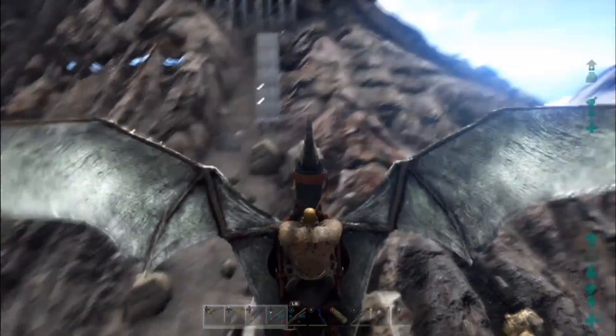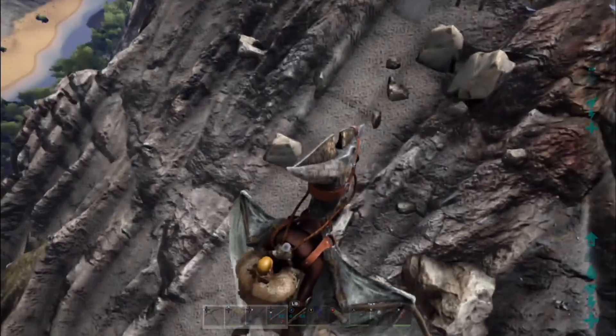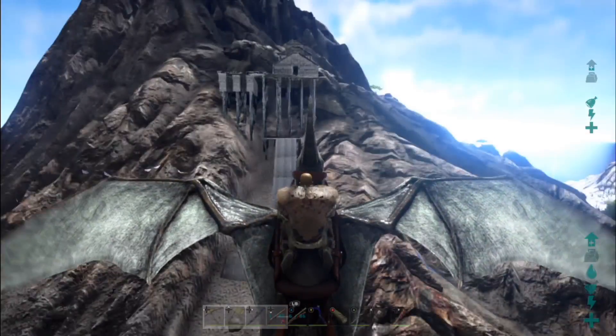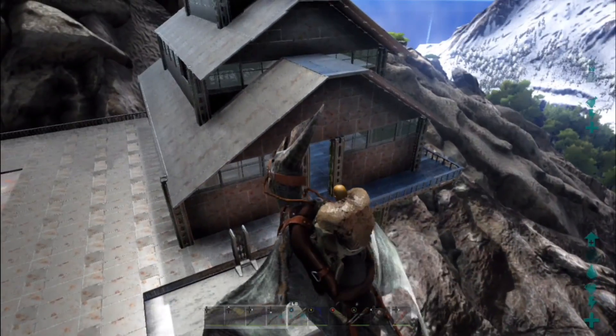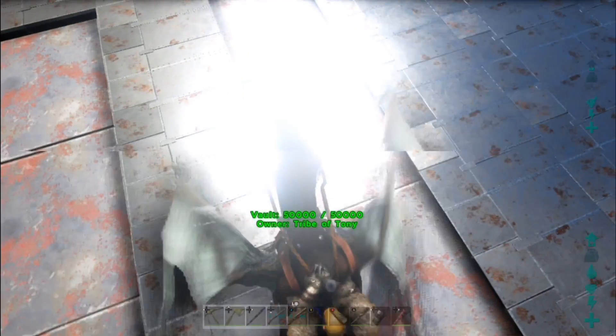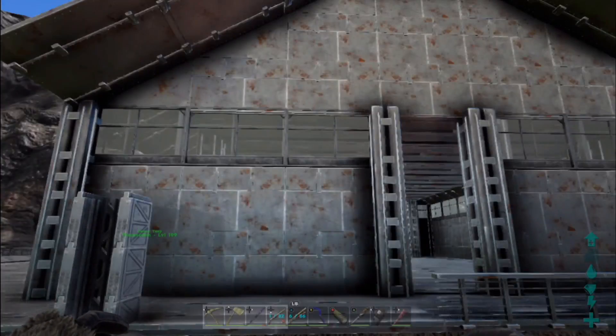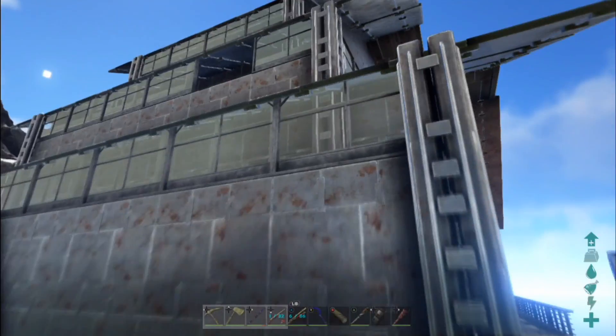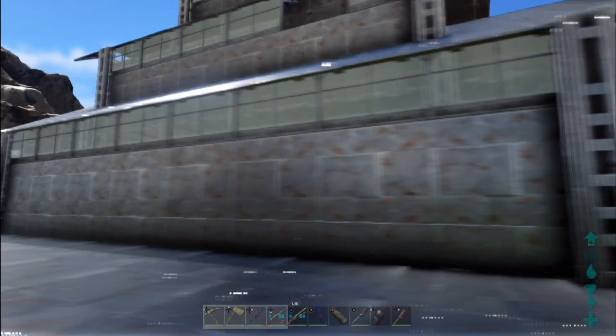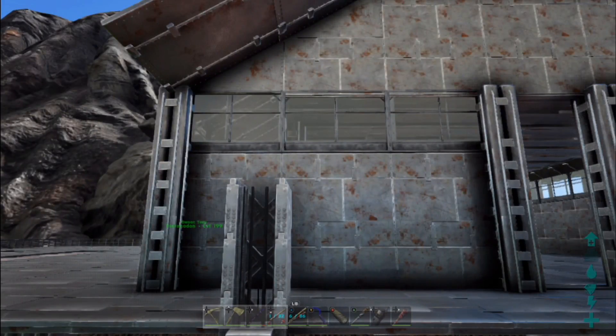That's a ramp leading up, so any walking dinos can just come up there, get on the ramp and go up. That was the front of our house. There's an elevator — can't really see it, but it's metal and glass. Had to use some windows. I didn't want to use wooden or metal windows — it just didn't look right, didn't let in a lot of light. So I went with the greenhouse windows; I think they're pretty cool.